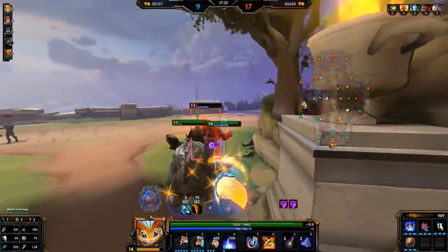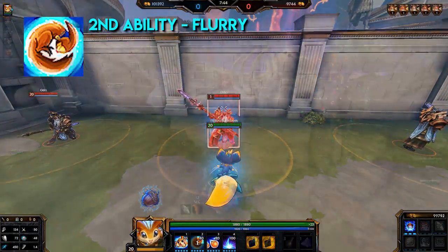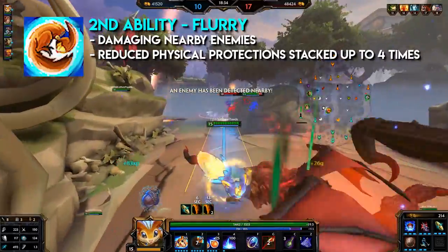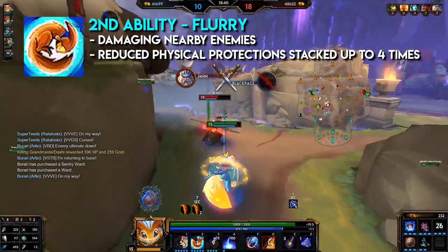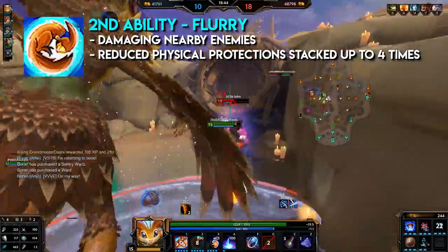Rat's second ability, Flurry, is an area ability. Rat spins around in a flurry of attacks, damaging nearby enemies. Enemies hit will have their physical protections reduced up to four times. This ability is nice to get off at the beginning of fights due to the physical protection reduction, but Rat is pretty situational with his abilities, so this won't always happen.